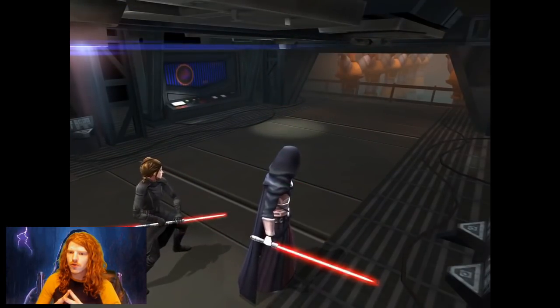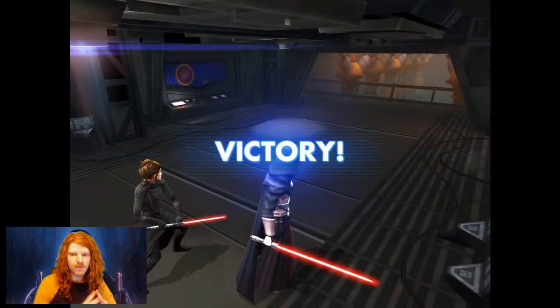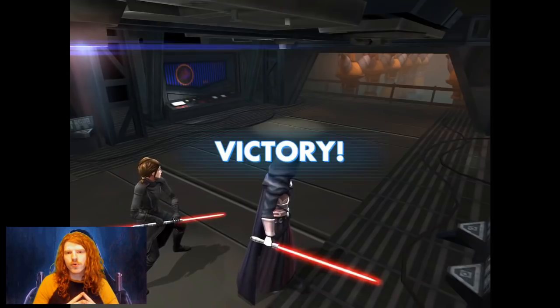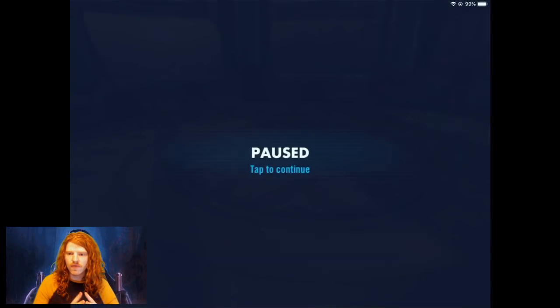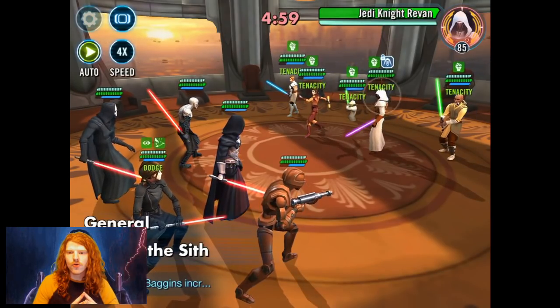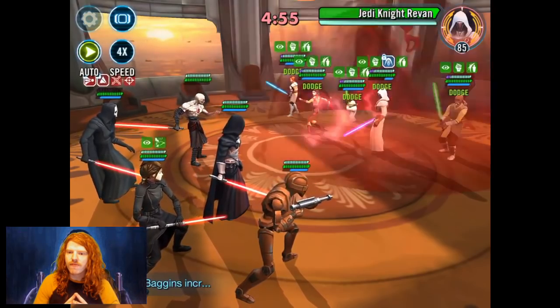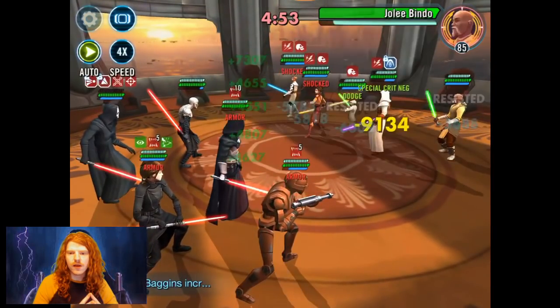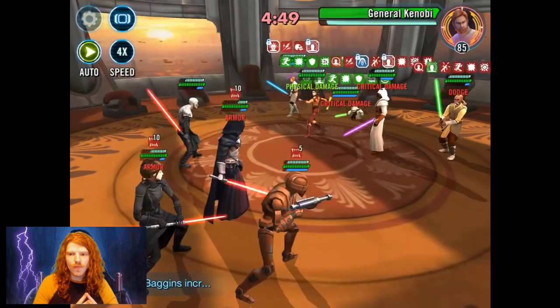The next matchup is your Darth Revan versus Jedi Knight Revan — this is a lot easier. You're going to put in the Darth Revan trio: Bastila, HK, and Darth Revan as the lead, then throw in Nihilus and Scion. For mods, your Scion should be the fastest, followed by Darth Revan, Bastila, Nihilus, and HK. Give HK high offense mods.